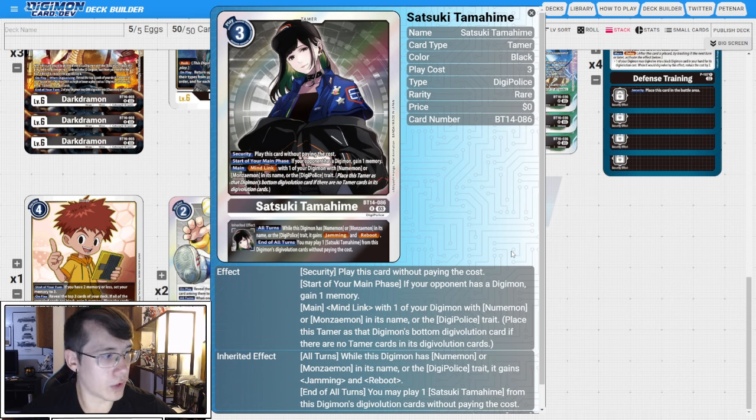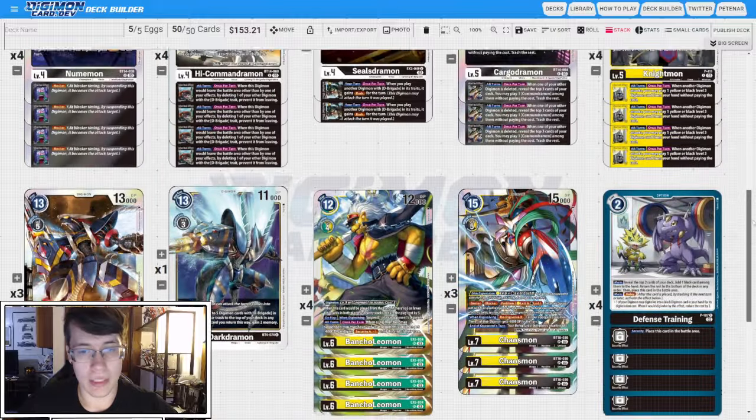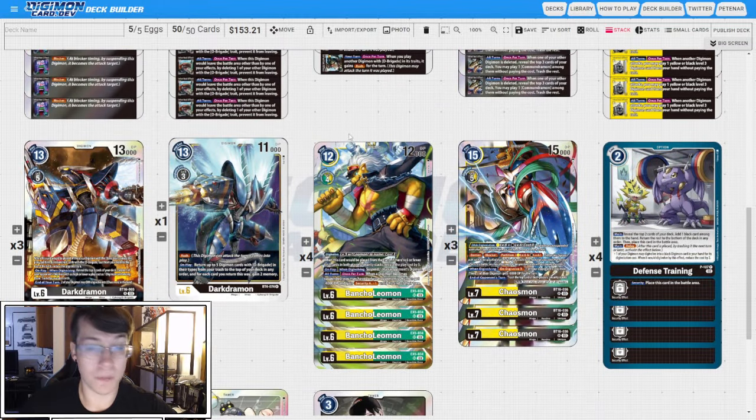Overall, the deck wants to go wide and give you an opportunity to DNA into Chaosmon to punish your opponent's response to your aggression. You Digivolve them by three and just start swinging in for big damage. Let me know what you guys think in the comments down below. Don't forget to like, comment, and subscribe. Thank you guys for watching — have a great day.